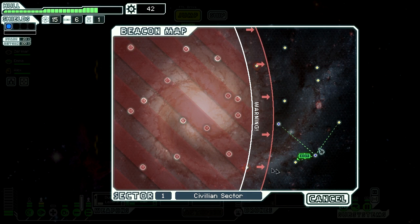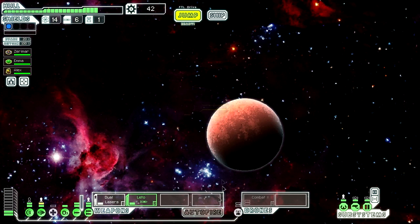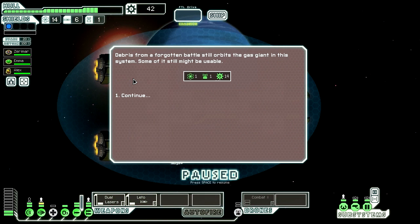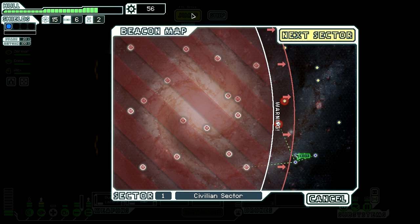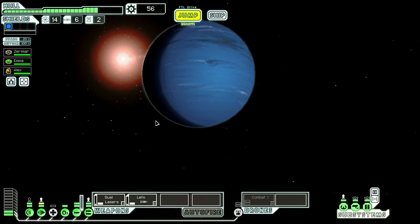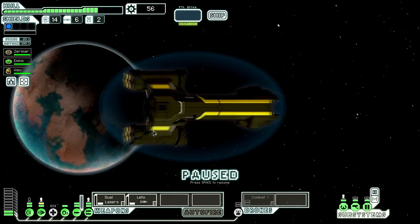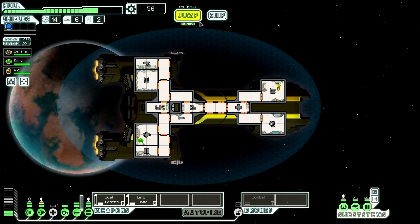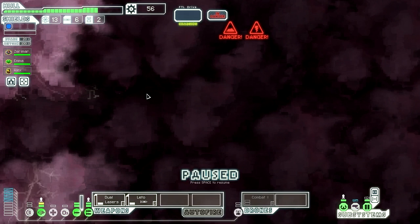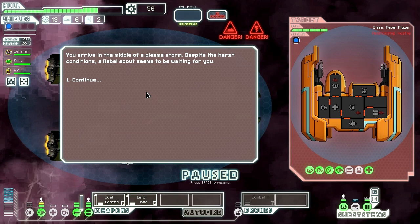Jump to the exit. Continue. Zoltan controlled or pirate controlled — let's go to pirate because I don't really want to do that whole nebula sector thing. But I like nebula beacons... never mind, I don't like nebula beacons anymore.